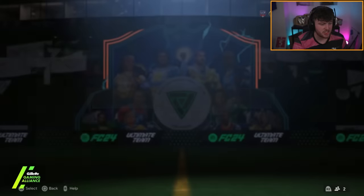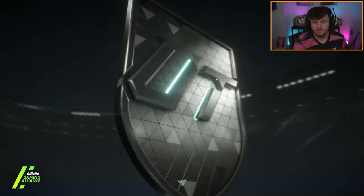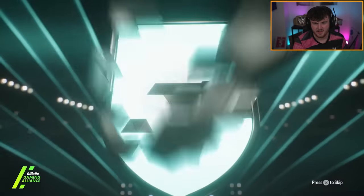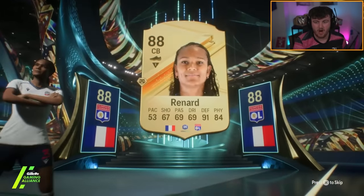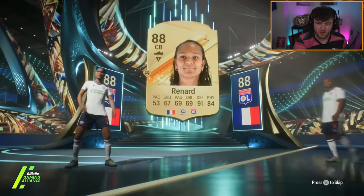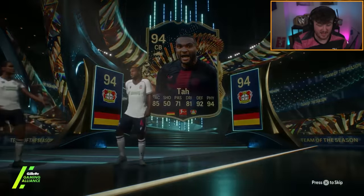As soon as I saw Burkina Faso I skipped it — we don't want Tapsoba. Back-to-back Team of the Season from an 86 double though: French centre-back — I thought he was going to get Upamecano for a double walkout — but it's Renard and a TOTS behind that. Upamecano and a Team of the Season together would have been unbelievable. It's Jonathan Tah — probably better than the guaranteed TOTS pack.